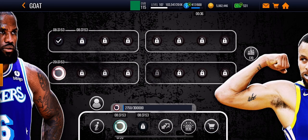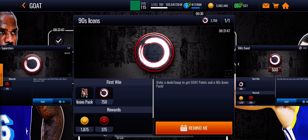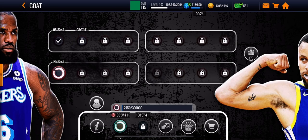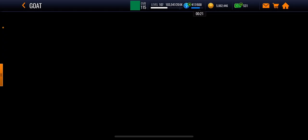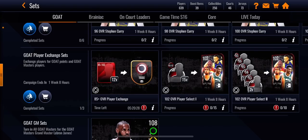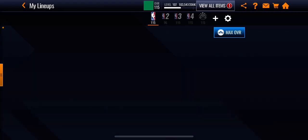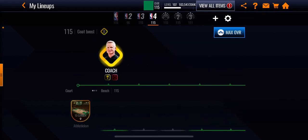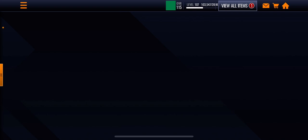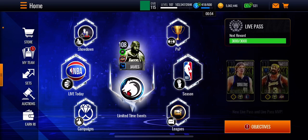Just keep playing guys — keep playing these events. It's not too hard. Play these events — you can see this one locks tomorrow and this one will reset as well. Play this one where it gives you a 93 and it gives you booster points and points in general. Those 93s are used to get the 102s, and once you get a 102 obviously you go to your lineup and put them on your bench or in your starting lineup — I recommend the bench just to not get confused.